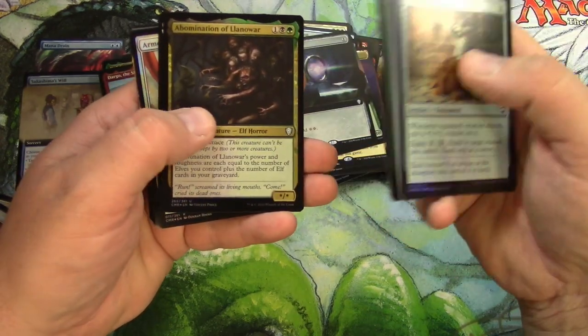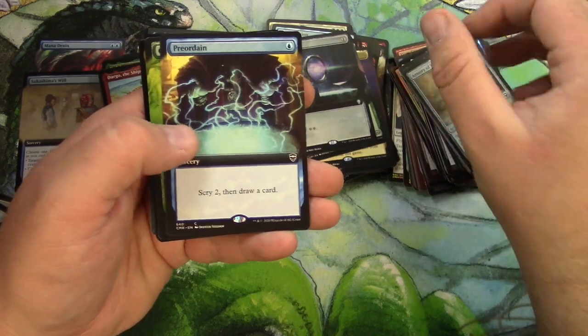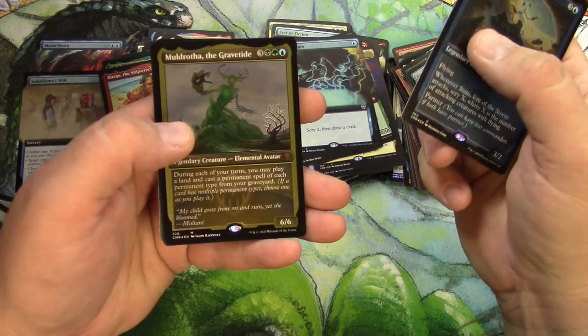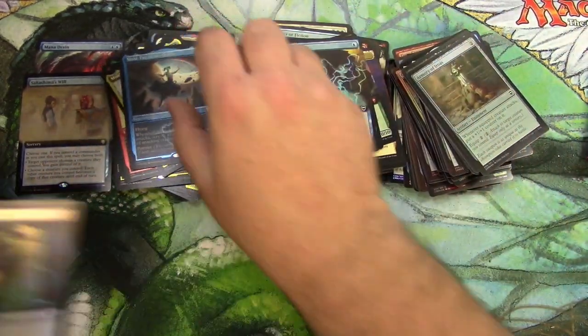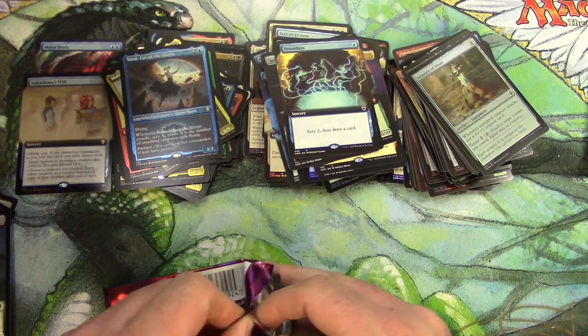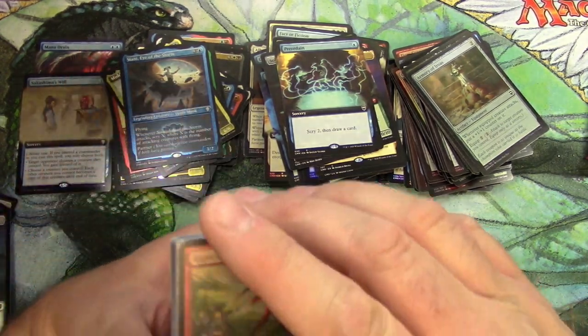Reclamation Sage, Abomination of Lanowar, Armored Sky Hunter, got a full art Preordain, a Court of Bounty. Cyani, Moldrotha the etched — your lock — there we go. Got a mana drain. Can we get a lotus? Even a Scroll Rack?